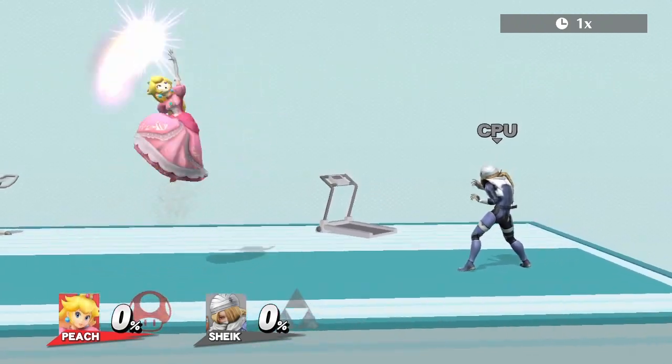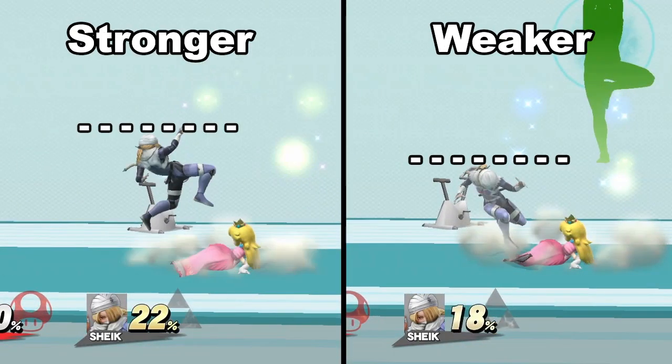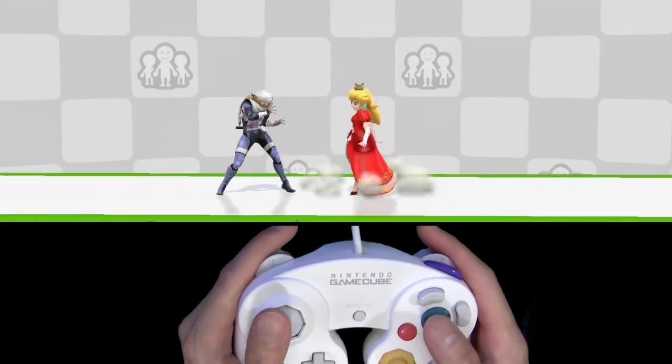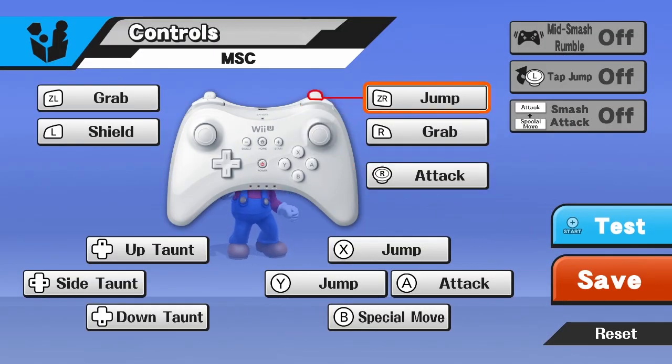First off, there are two hitboxes in up air that we'll be using: the weaker one and the stronger one. We won't be needing the second hit, which knocks the opponent high up. I'll be using Sheik as an example here, and if you use another controller, just translate my inputs to your own buttons.